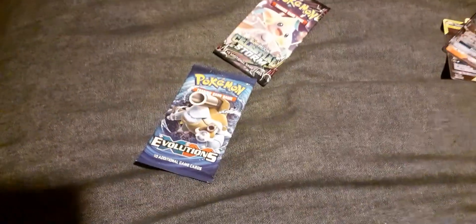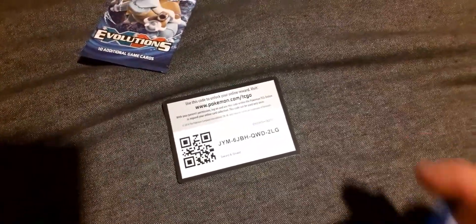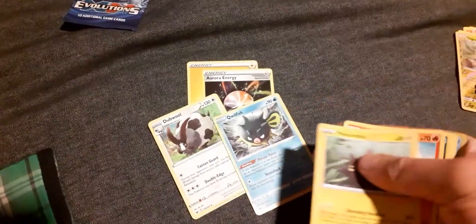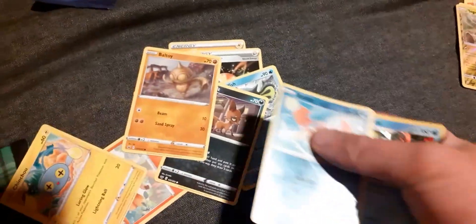Trying to open the Shield pack now — I only have that one and the Evolutions and Celestial Storm packs left. And there's your code. Lightning Energy, Aurora Energy, we have a Double Colorless Energy, Quilfish, Pincurchin, Bellsprout, Nickit, Bellsprout, Chinchoo, Krabby, reverse Inteleon. Okay!